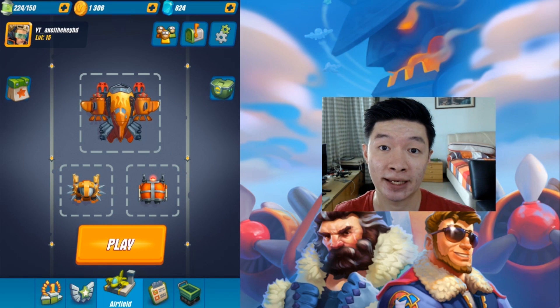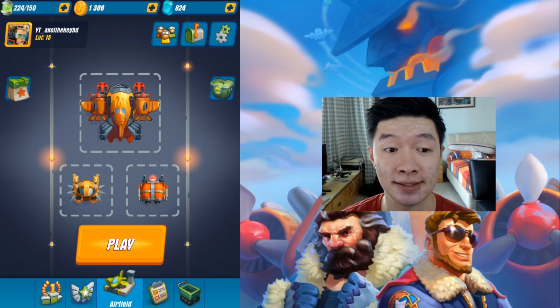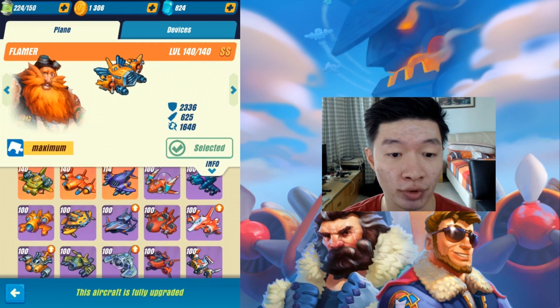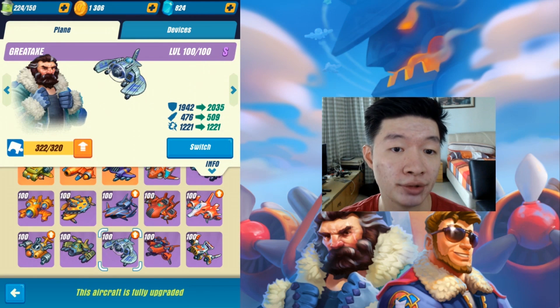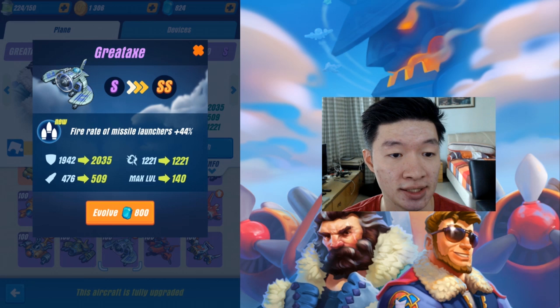Welcome back, I'm Axel, and this is the gameplay for Hawk. We are going to evolve a plane into SS class. The plane that is going to get the NAR evolution upgrade is the Greataxe, which is going to get NAR evolution into SS class.